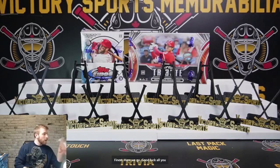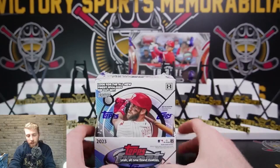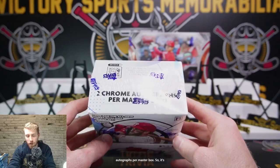Here we go, good luck to all you baseballers! We're going to start with Topps Finest, and then we're going to roll into our Tribute. All new Finest Rivalries die-cut set. Topps Finest is usually pretty good to us when we've opened it. You've got two Chrome autographs per Master Box, so there's usually an auto in each of these little mini boxes.